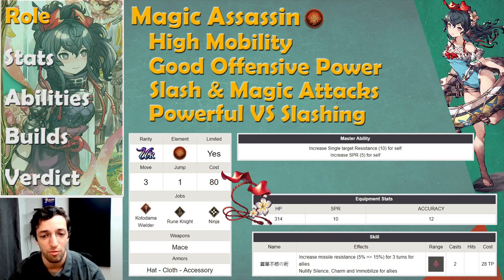She has a move of 3 and jump 1, which might seem low, but she has a ninja sub-job, so she can get to 4-2, and then if she uses nimble movement from her main job, she can go to 5 and 3, so she can be a very mobile unit. She has a little bit of single target resist and spirit. There's no master ability that increases fire units, so we know that's not on the table unless there's a global exclusive buff — but usually they announce those, so I'd be surprised to see her changed.